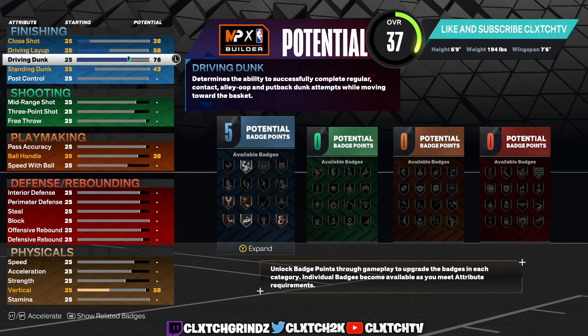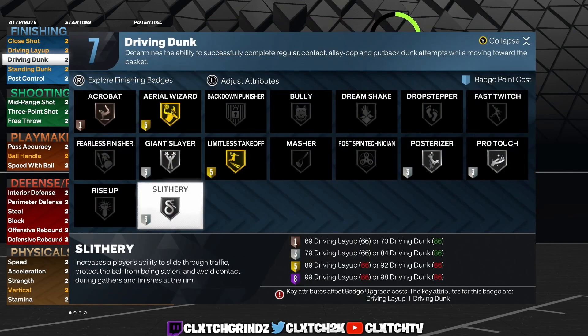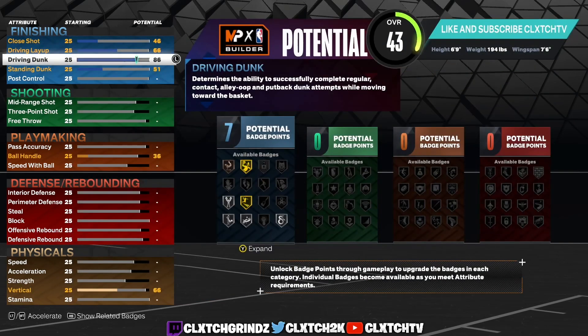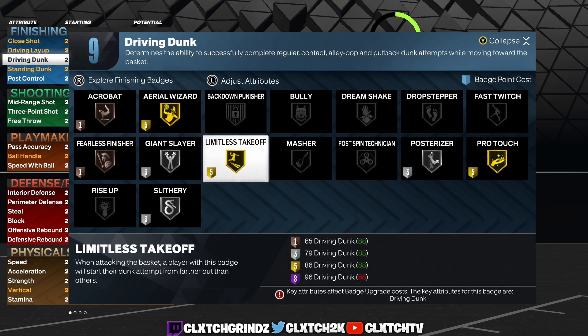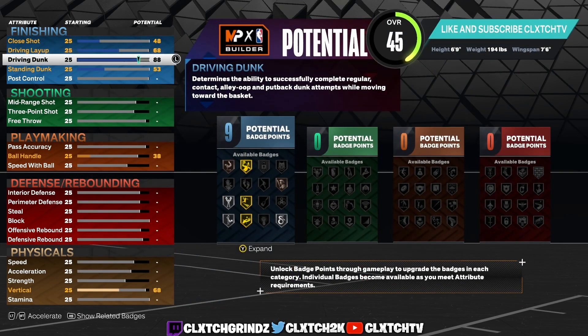If you're an iso build you definitely want to have at least an 86 driving dunk to get your Gold Limitless Takeoff at the bare minimum. Do not go below 86 driving dunk for your Gold Limitless Takeoff. If you're a spot-up shooter then you can go 80 driving dunk for Quick Drops. But if you're an iso build definitely go at least 86. You also get another badge point at 87 and 88, and at 88 you unlock the Michael Jordan dunk package. So might as well just go 88 — you still get Pro Driving Contact Dunks, Gold Limitless Takeoff, Silver Slithery Finisher, Bronze Fearless Finisher, Bronze Acrobat, and the Michael Jordan dunk package — the best dunk package in the game.